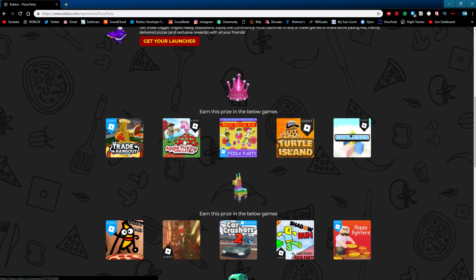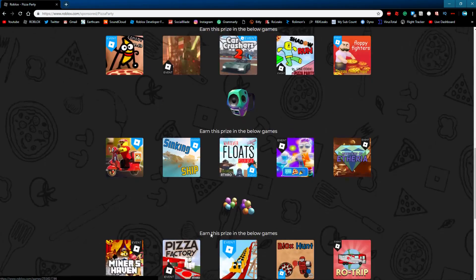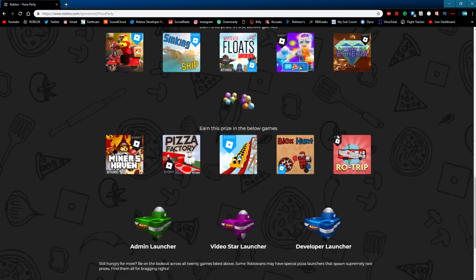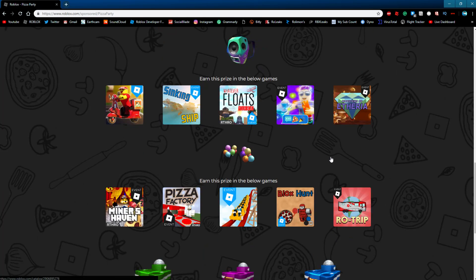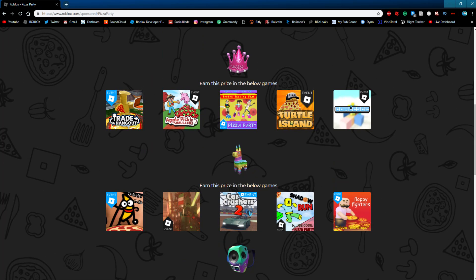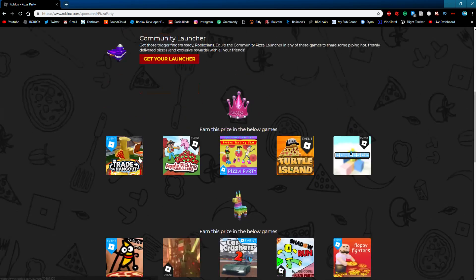You got Apple Picking Simulator — apples, food, just like pizza. Then Skating Ring, Turtle Island, Koalas, Comedy Club, Car Crushers 2, Shadow Run, Floppy Fighters. There are a few games here that haven't been super popular lately, getting fewer players than usual, and this event has helped them so much. Roblox has done a good job with this because all these developers are definitely profiting and making a ton off this event. How an event can really help out developers is awesome. I saw Twitter posts where a game had 2,000 people playing just because of the event — it normally had maybe 1,000.